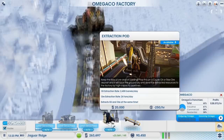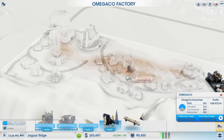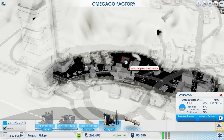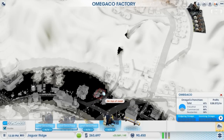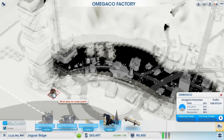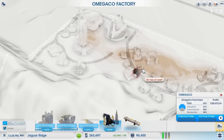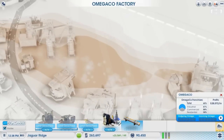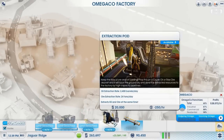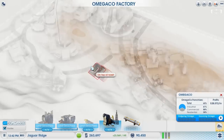We can also get these extraction pods — keep the flow of ore and oil coming. Plop this on a crude oil or raw ore deposit. Must plop on a snap point. It can't be overlapping. What if I try to place here? On top of roads — overlapping. This is very, very confusing. How does this work? Oh, so it extracts both ore and oil at the same time. Very cool.